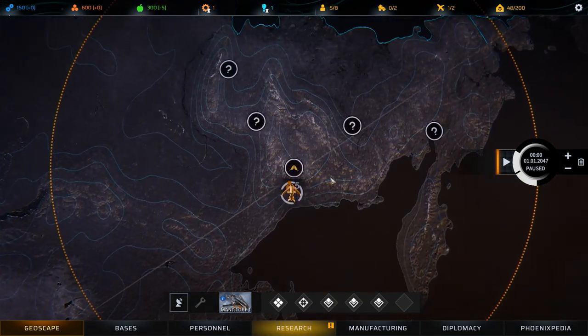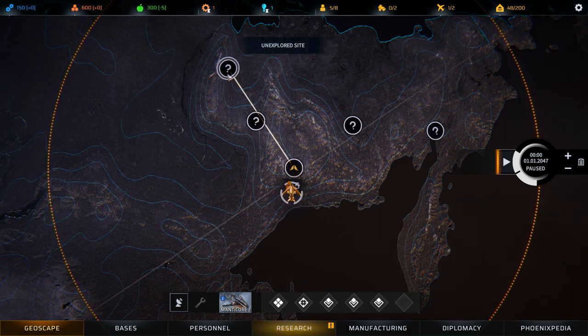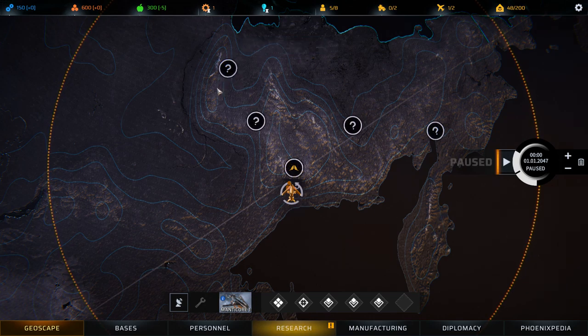Around your starting base you will see a number of circular point of interest icons. These are locations around the Geoscape that can be interacted with in a variety of ways. A point of interest containing a question mark is unexplored and as a result you do not currently know what type of location it could be.